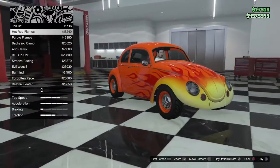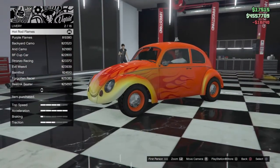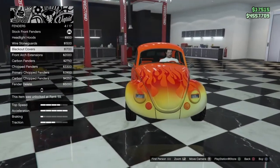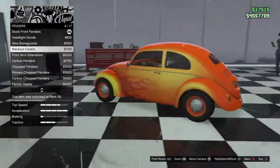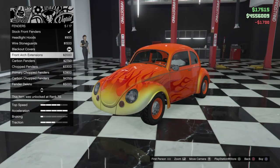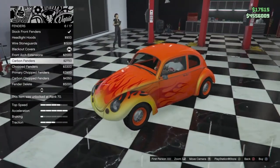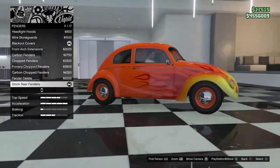Let's keep it simple and go with the hot flames. Back to fenders — leaving them stock. The blackout covers — let's put those on there. Oh, it actually changes the look. We'll leave it, actually — back to stock.